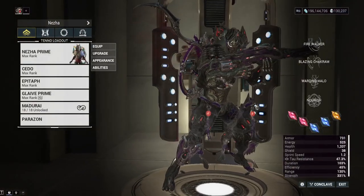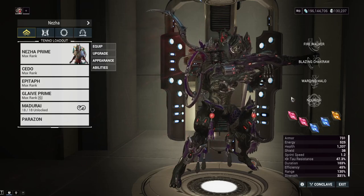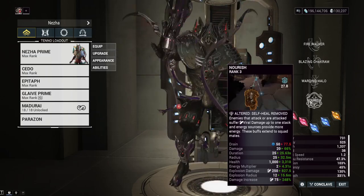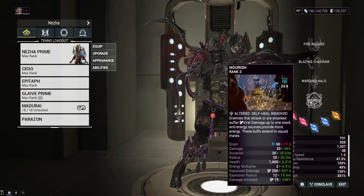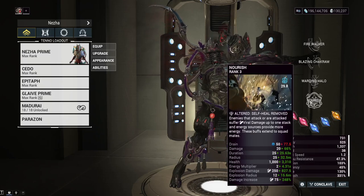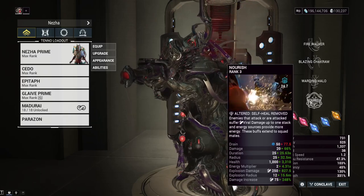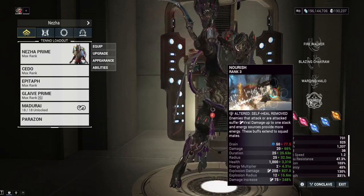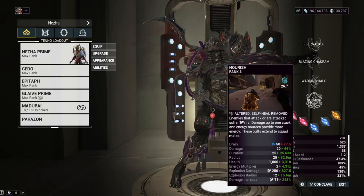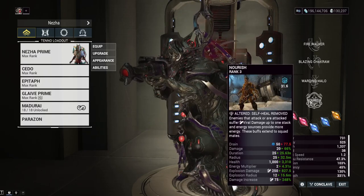As far as Archon Shards, let's quickly talk about what Nourish does first. Nourish from Grendel, when you cast this ability, you and your nearby allies get a buff for a certain duration. The Helminth version gives you an increased energy multiplier from all sources — for example, picking up an orb gives like 160 energy with this multiplier. Additionally, whenever you take damage or get shot, you trigger a 15.6 meter viral explosion with a guaranteed viral proc every time you're damaged.